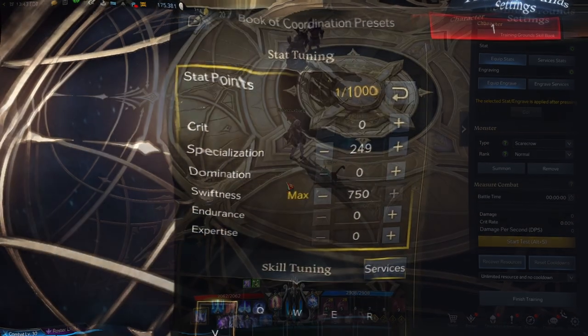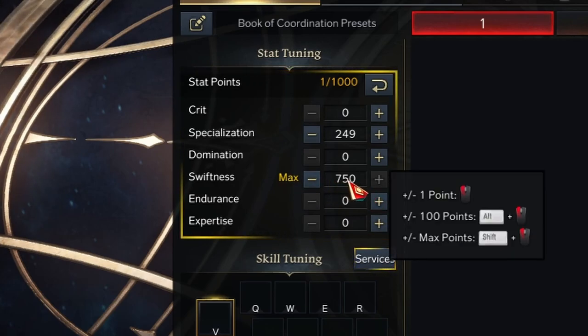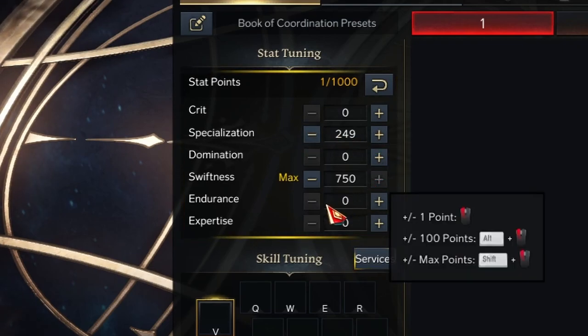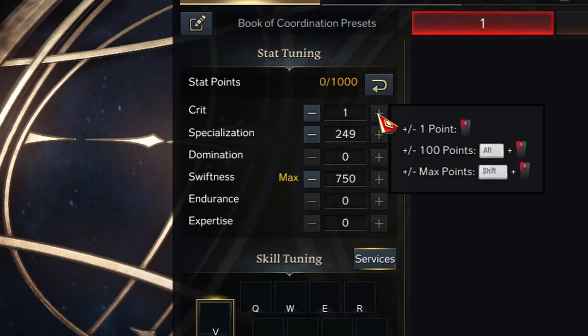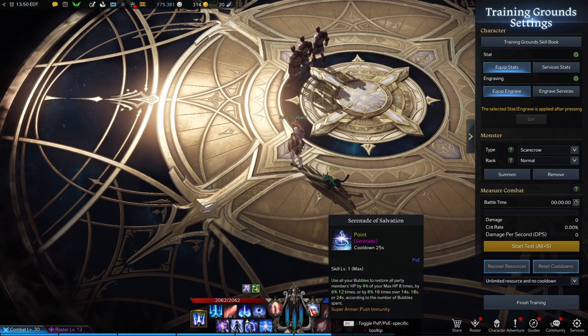For your stat distribution, you want max 750 into Swiftness. This is debatable — you can either put points into Specialization or Endurance, that's entirely up to you. Always put a value point in Crit.